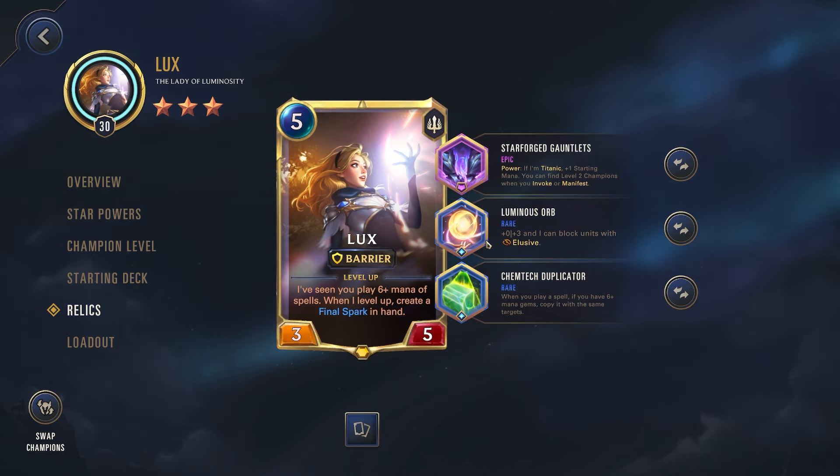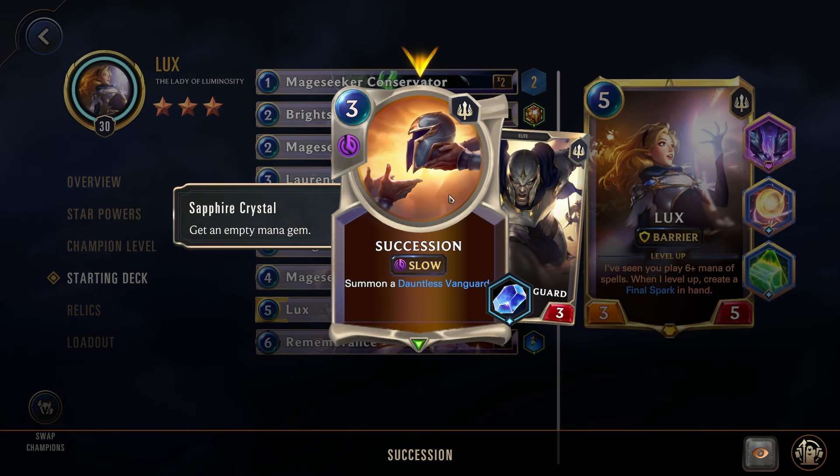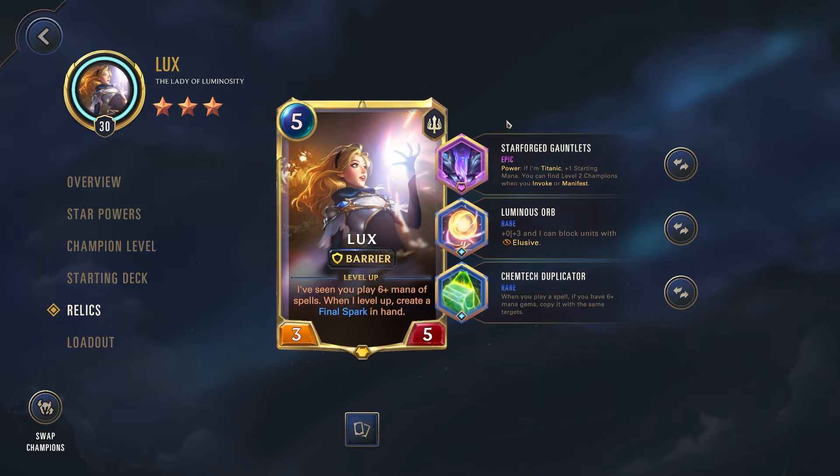For the relics, we're going with Star Forge Gauntlets plus Luminous Orb. This is making us Titanic and then giving us plus one starting mana. That's really good for Lux because she has a spell right here — Succession. Sapphire Crystal gets an empty mana gem this round. So this is three mana. Being able to play this round one, we get another mana gem in addition to the mana gem we're already getting from the Star Forge, which is really good. Since our first star power refills mana when we play a spell, if we draw two of these, we can potentially play both around one, getting a whole bunch of extra mana.